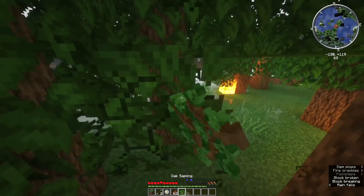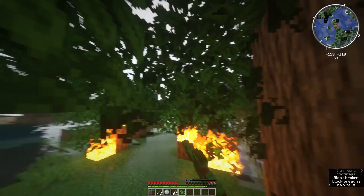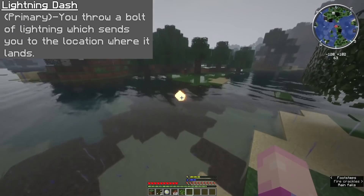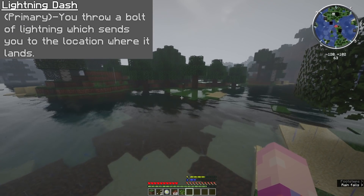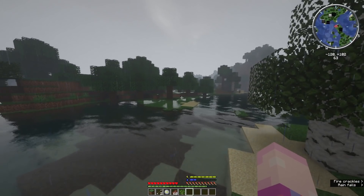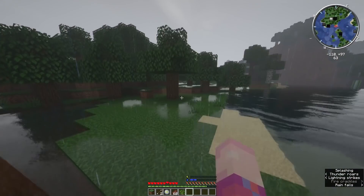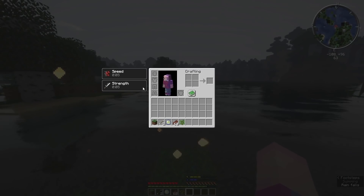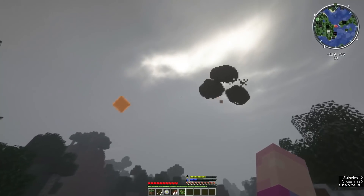When you use this ability and summon a storm, it also activates another set of passive abilities that I'll go over soon. Moving to the next ability, you've got Lightning Dash — your primary ability. You throw a bolt of lightning which sends you to the location of where it lands. This is practically just a teleportation effect which is instantaneous. You look in a certain direction, then you instantly teleport to said direction.